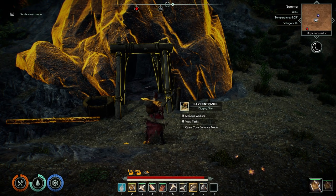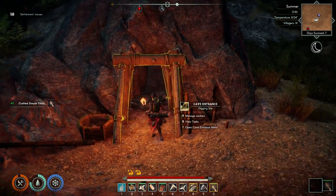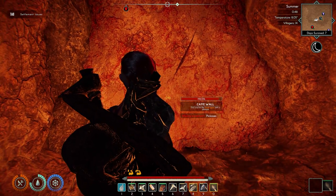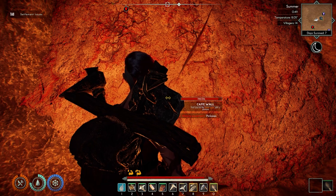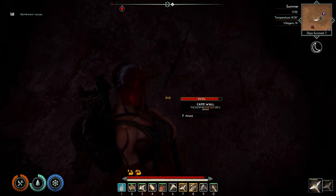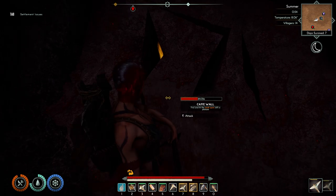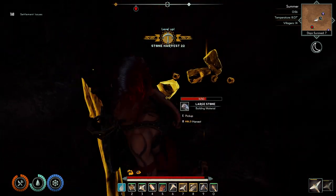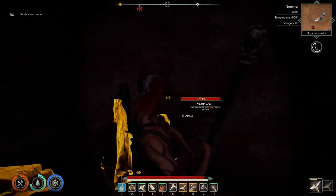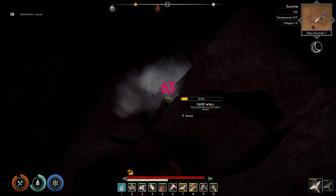Here we are at the entrance of the cave. I have everything I need to build a torch - we'll craft it. Now we can see a little better inside, though everything looks red. Coming up to this cave wall, it says missing equipment - find and hit the weak spots with a pickaxe. I have a couple of pickaxes. We'll equip the two-handed pickaxe and attack it. It's opening up - we can't use the R button to harvest, interesting. Hit the weak spots, and we got iron ore, plus some large stones.